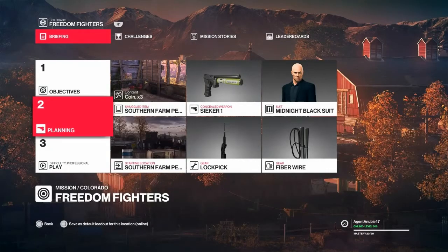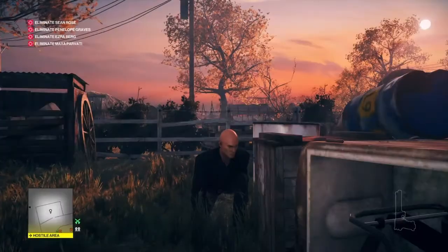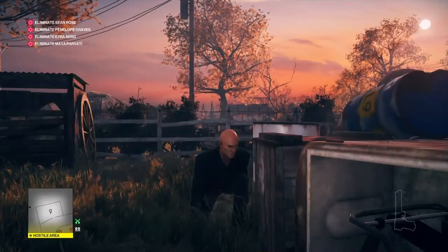For this run we are going to bring with us some coins. At the start I'll have the Seeker 1 dart gun, fiber wire, and of course our trusty lockpick.